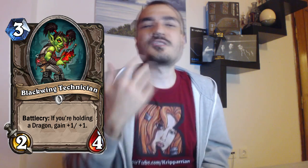The next card is the Blackwing Technician. It's three mana for a 2/4. Battlecry: if you're holding a dragon, gain +1/+1. Three mana for a 2/4 is not really the worst stats, but it's a common so you'll get a lot of these in Arena. There are some dragons to get in Arena as well, and they're surely going to add some dragons to the set. In Constructed, three mana for 3/5 stats is good enough if you can get the dragons consistently enough. In Arena, if dragons are common enough, I think it'll still see a decent amount of play — there are certainly way worse cards in Arena for the common slot.